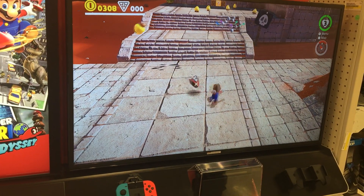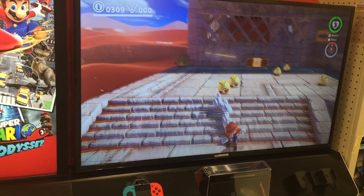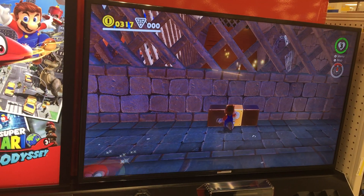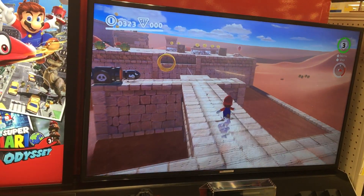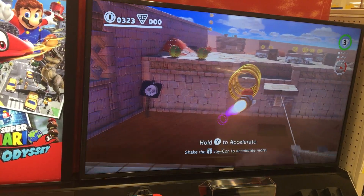But as you saw in the trailer, you can take over some guys — like they did with the dinosaur and stuff. Let's go. I'm done throwing too hard. Get coins. This is where we'll take over a bullet bill and charge them.